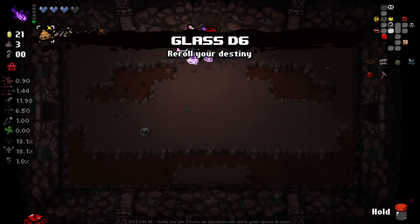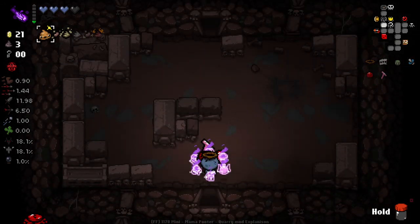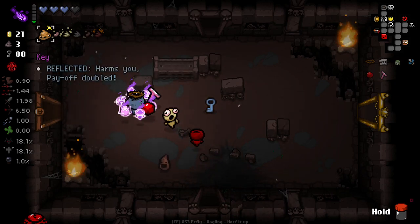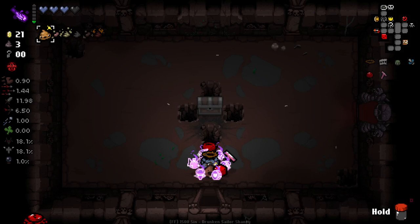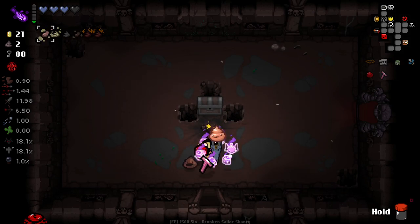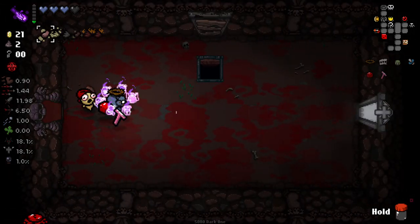We'll definitely take a glass D6 here - pretty happy with that. We could use Mega but I don't really see the reason to - we'd find like one secret room from it. I can probably find the secret room on my own here. Bugger, wrong way. Anyways, down to the next floor.